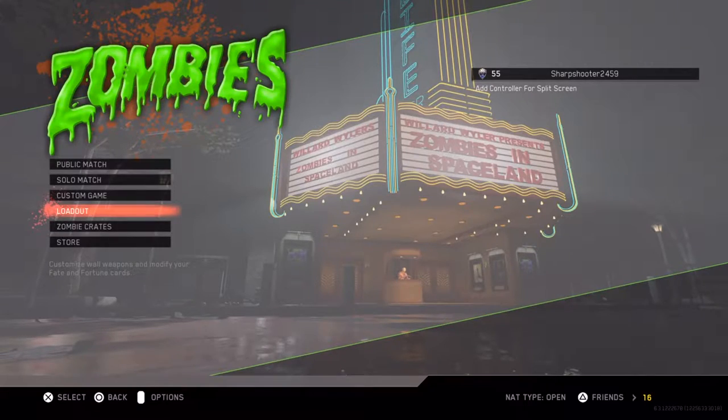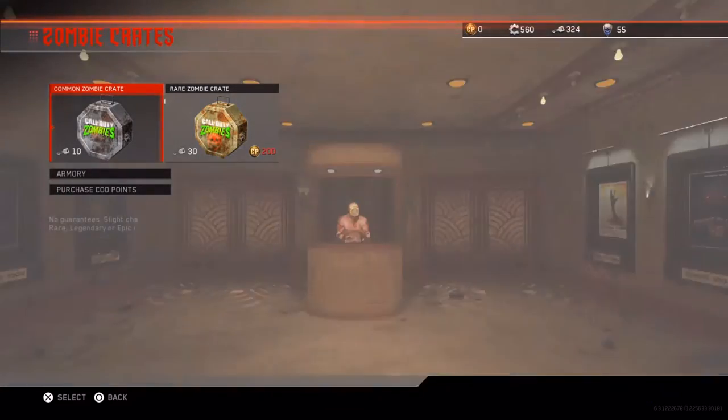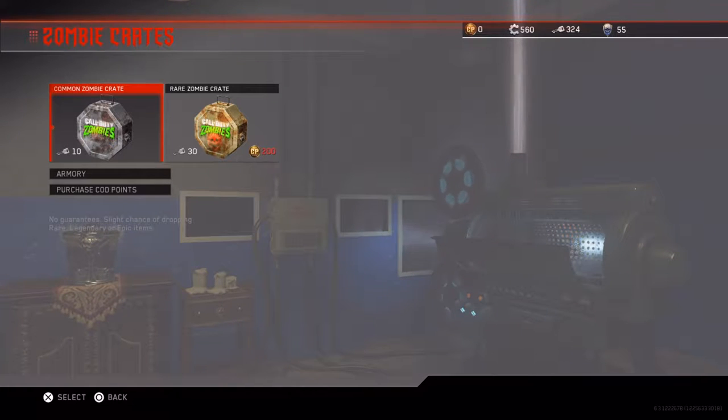What is going on guys? Today I'm bringing you a video on Zombies in Space - Infinite Warfare supply opening. I'm gonna be doing some zombie crate openings. As you can see, I've been gathering some keys - I have 324 keys. We're gonna be opening up the rare zombie crates today, hopefully getting some goodies: rare items, legendary epics, all that stuff.